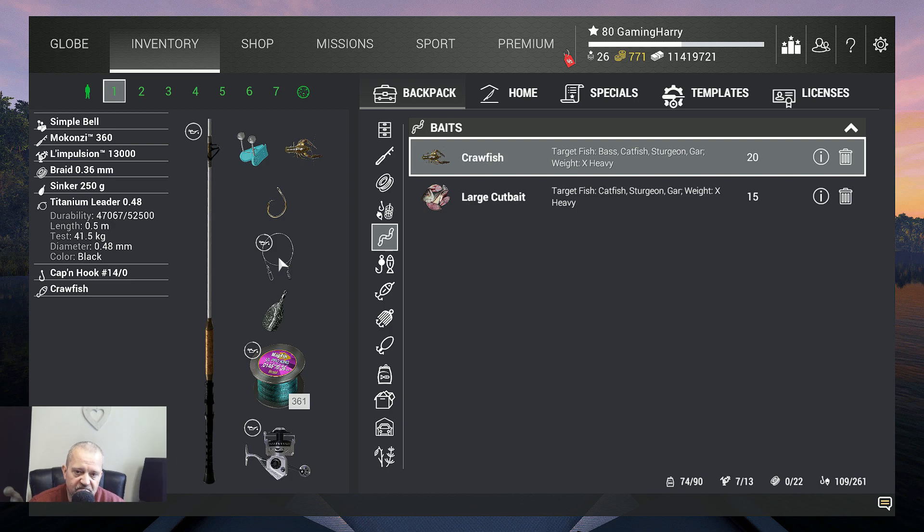I use a titanium leader — you don't really need it, but I like to use it to be safe. And I use a hook 14/0, the biggest hook in the game, because it's a very big fish, so use some very big hooks.